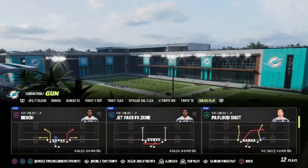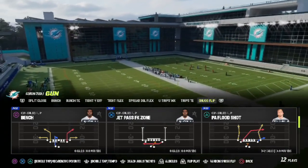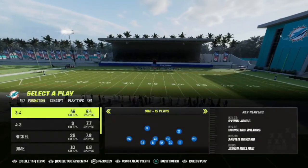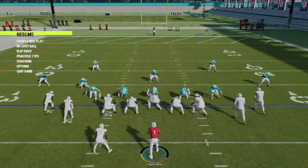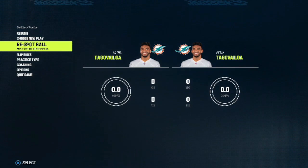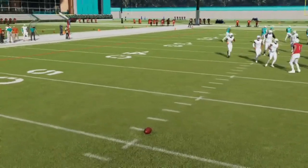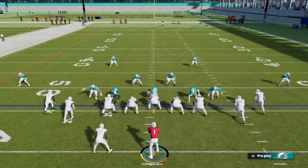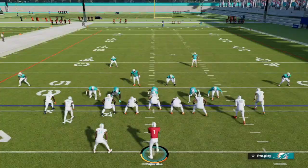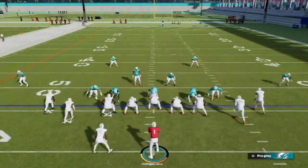This formation is very very good — it can beat zone, it can beat man, it has deep shots, it has short routes, it has everything you need to succeed on offense. You don't need a quarterback with special abilities to run this offense. That's the good thing about it — you can really run this with any kind of quarterback. It doesn't have to be those quarterbacks with accelerated throw velocity.